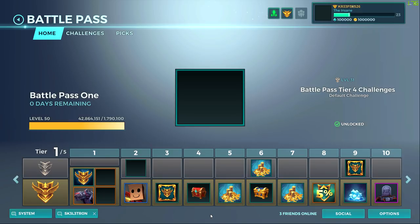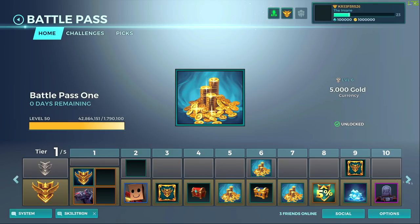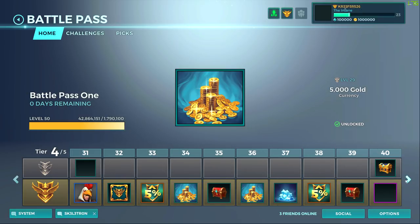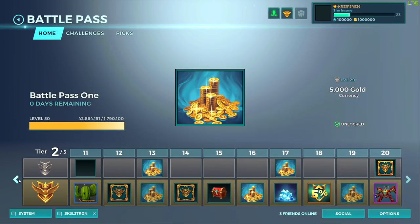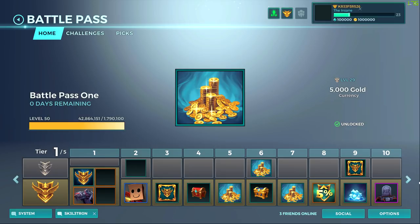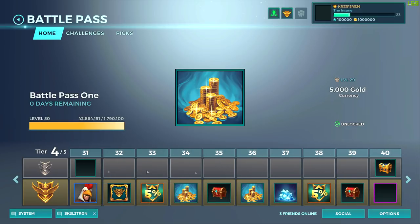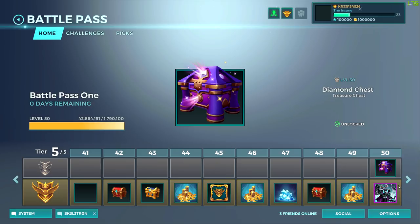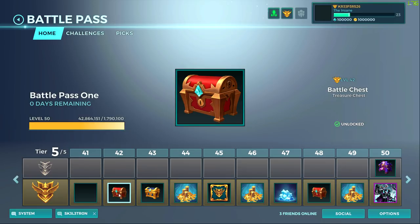For those wondering about the free path - it doesn't give you much. It gives you a few gold, which is very good for people who don't have the Founders Pack to buy characters. You get up to 10,000, 20,000, 25,000 gold if you reach the end of the free battle pass, and you still have the chance to get a gold chest and a diamond chest. If you do pay, you receive both the free rewards and the paid rewards.